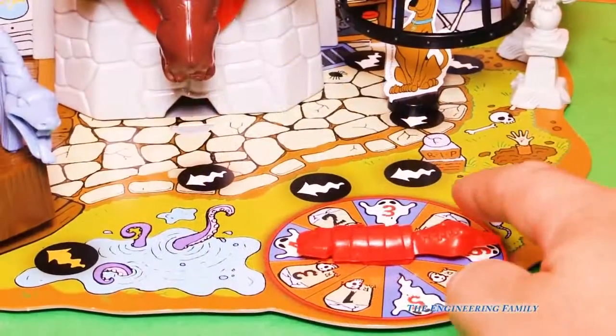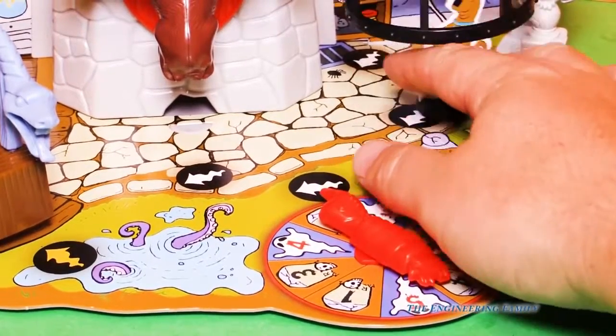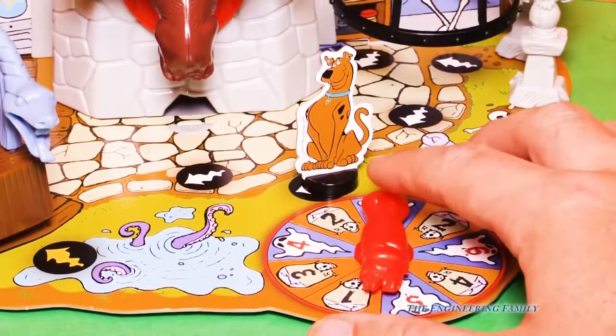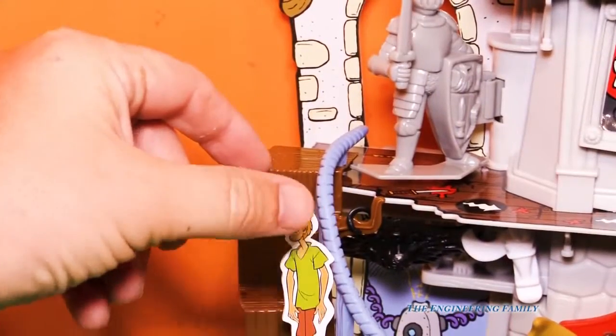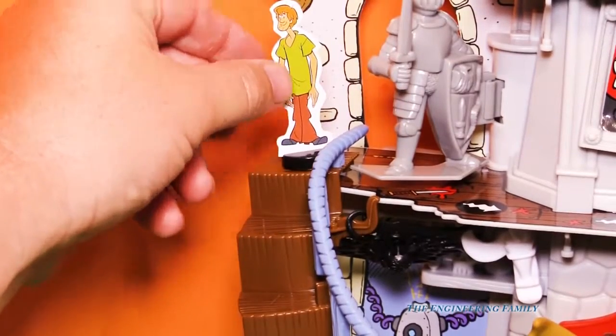Now it's Scooby's turn. He got two spots and didn't even get a ghost, so he gets to go right there. Shaggy's turn — it's hard to see, but he actually got three steps. Since Shaggy didn't get a ghost, he doesn't have to push the ghost. One, two, three. Good job, Shaggy — you're at the top of the stairs.